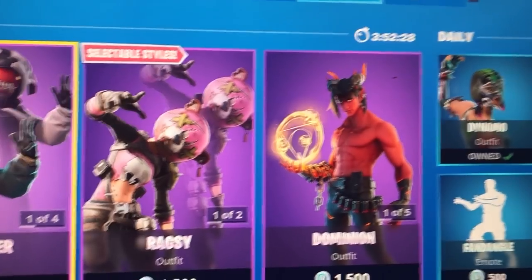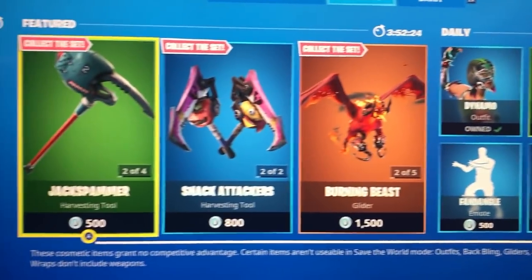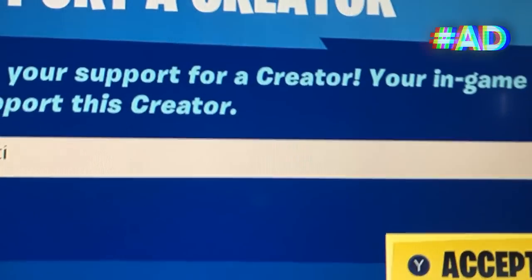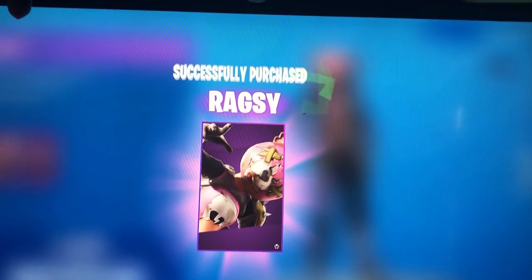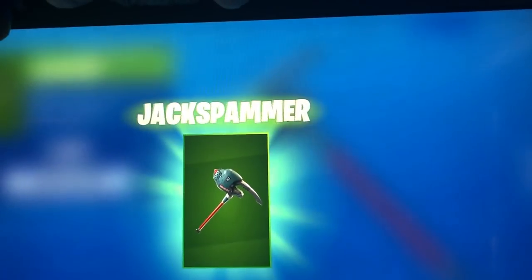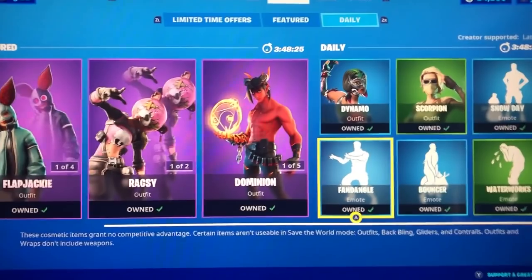Out of anger that I just lost that game to that terrible player, I want to buy the entire item shop because I'm just pissed. Y'all better be using code latency in the item shop, I swear. This is what rich people do when they're mad — they just spend money. I don't even like this pickaxe, I'm buying it just because I'm pissed. I'll buy you, Ragsy. I'm buying this skin. We are now at 84K V-Bucks and we've got a long way to go.